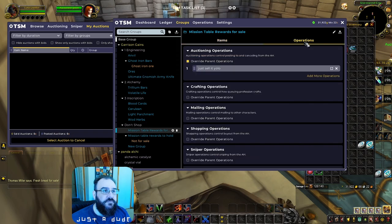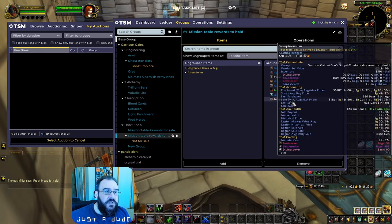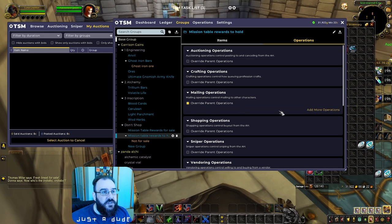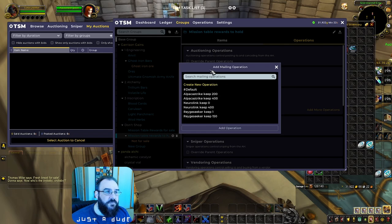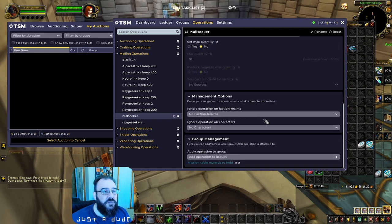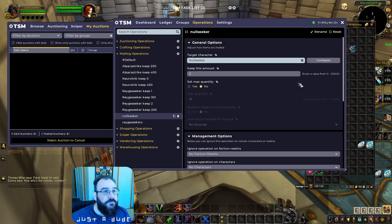For Mission Table Rewards — some of these are items you can use account-wide, so you're going to want a mailing operation rather than a selling one. Set up a mailing operation — call it 'Null.' Set the character name to your designated holder. Keep zero in bags, mail it all off. Whenever you loot it from those mission table rewards, it will send it off to that character and they'll hold them in their bank.